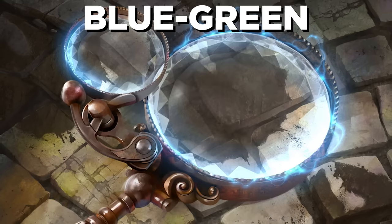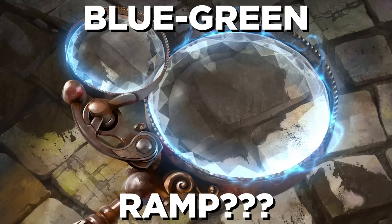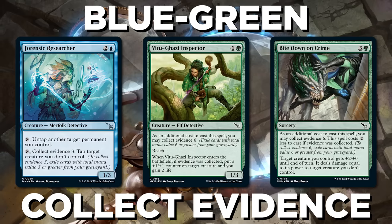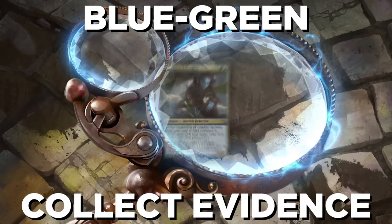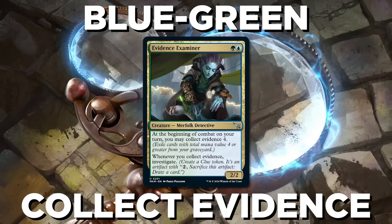And finally, Blue-Green. The big question — is it ramp? No, it's Collect Evidence. In this neat take on Blue-Green, you want to do some self-mill and then kick up your big Collect Evidence cards. Don't be afraid to put some expensive cards in your deck to mill away and then use for evidence. Evidence Examiner is just the card for this deck, giving you a bonus every time you collect evidence.